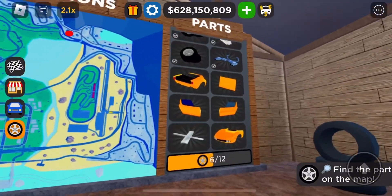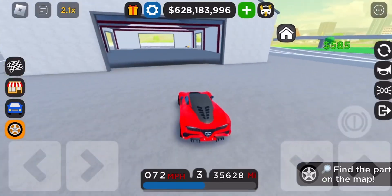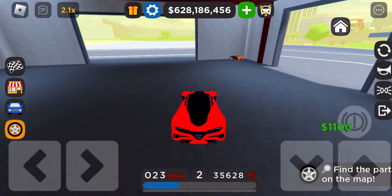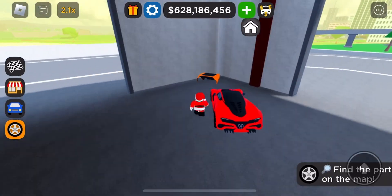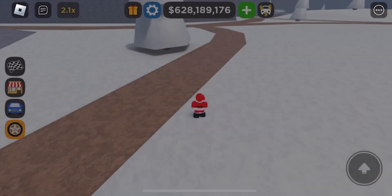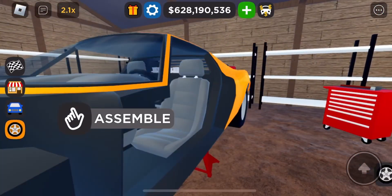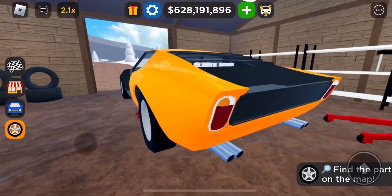We need to go down to the docks for the next part, which is the rear engine clamshell thing. It's over here in the corner. Got it — rear clamshell. Once we put this on the car, we'll figure out what the car is going to look like. I already know what the car looks like, but obviously.